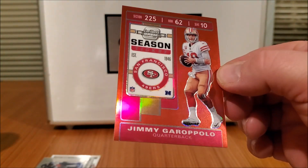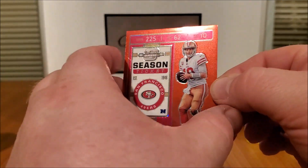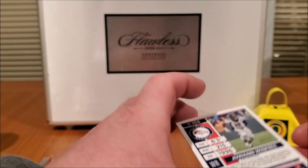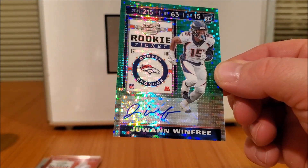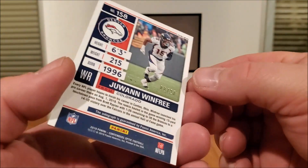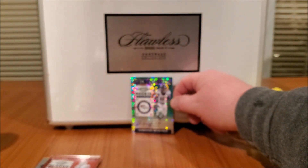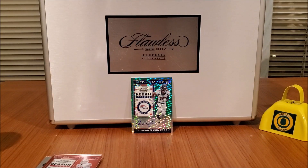We got a red Jimmy Garoppolo from the Super Bowl playing 49ers — 55 out of 199. Jeez, oh dang, that's sick looking. Jawan Winfrey rookie ticket, Denver Broncos — that's number 8 out of 27. We'll ring the hit bell for that; that's a pretty sick one. Damn, that thing sparkles great.